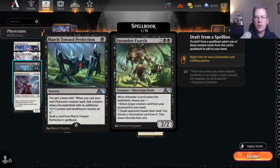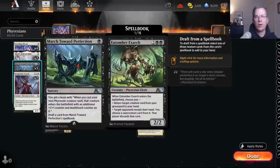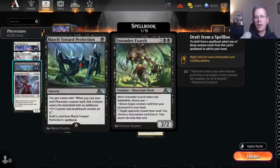This is the first of the alchemy cards: March Towards Perfection. It looks like a pretty unimpressive card, or at least it did to me when I first read it, but it's actually pretty efficient. When you cast it, you get a boon — kind of like an untargetable pre-buff. The next creature you cast is going to enter the battlefield with a plus one, plus one counter and deathtouch on it. You're not targeting something, but if your creature gets countered you lose the boon. Also, plus one, plus one isn't always enough to save your creature from a removal spell.